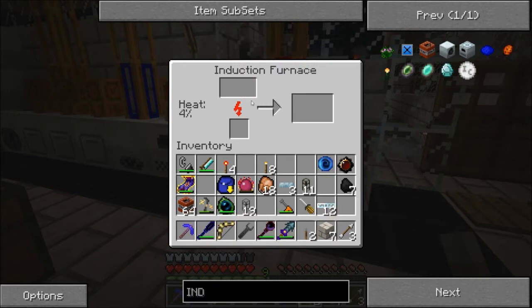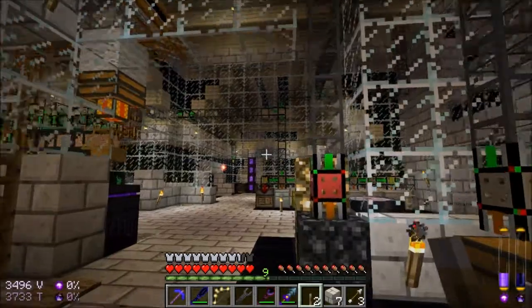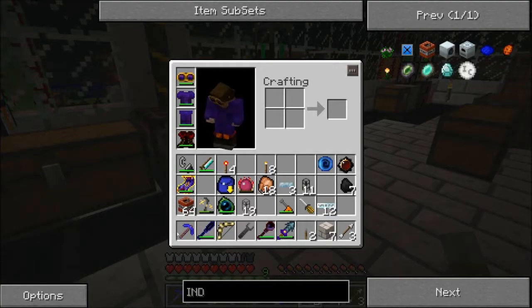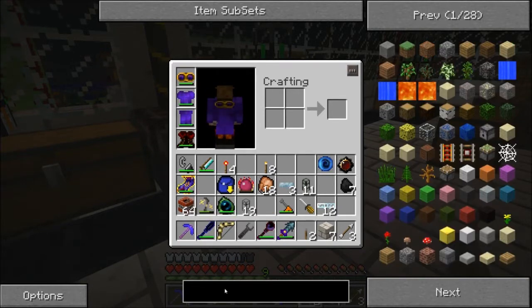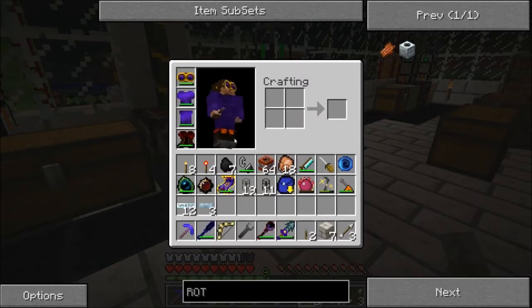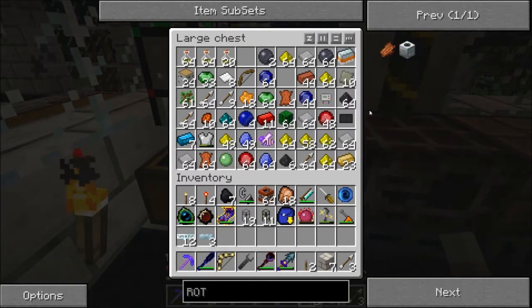Induction furnaces have twice the input slots, so they're pretty awesome that way. Something I find more useful is the rotary macerator — R.O.T. — rotary macerator: refined iron, the macerator surrounded by advanced blocks. So according to what I have left I need a whole bunch more of this.